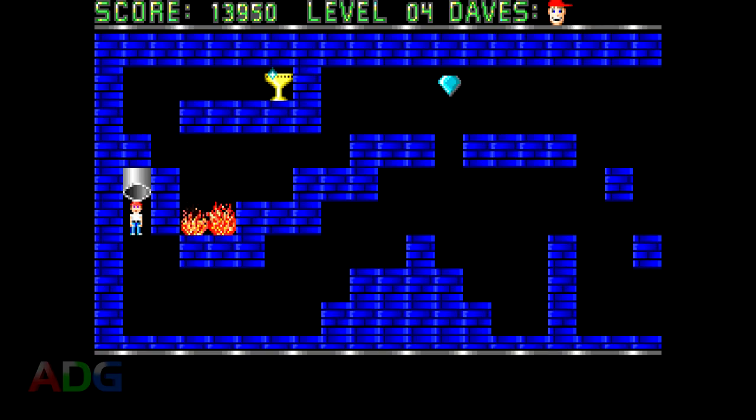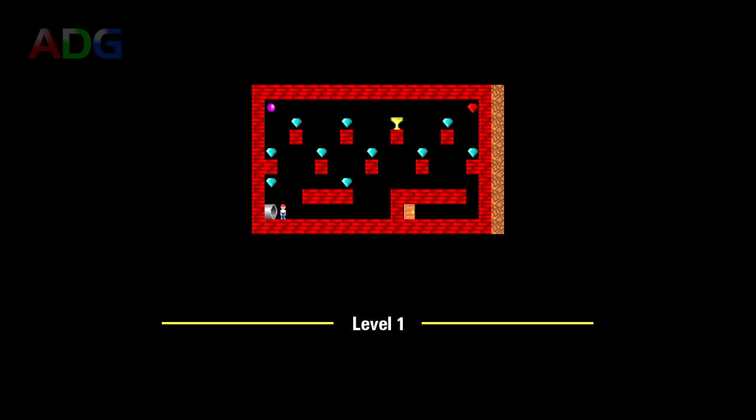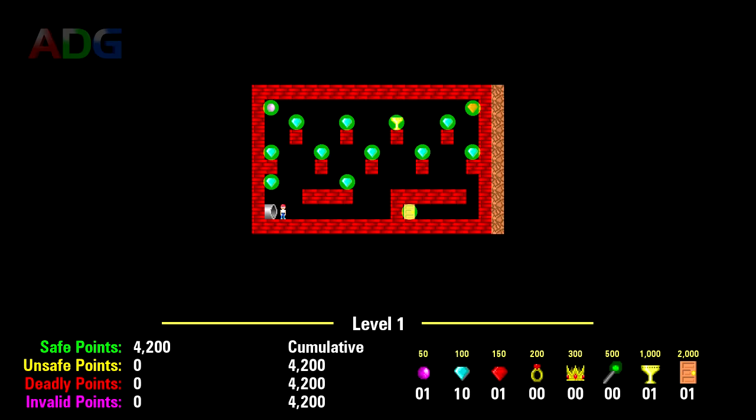Anyways, that's all the preamble. Now onto the levels themselves. Level 1: you can't even die in this level. It's just a single screen to introduce you to the most basic aspects of the gameplay, and it serves its purpose. Total attainable score for this level is 4200 points.